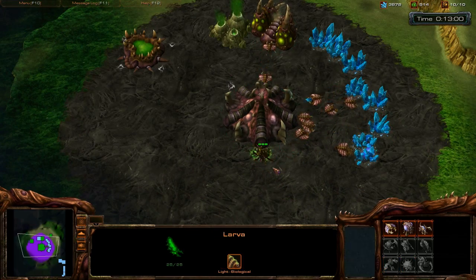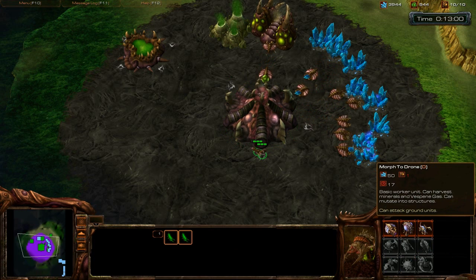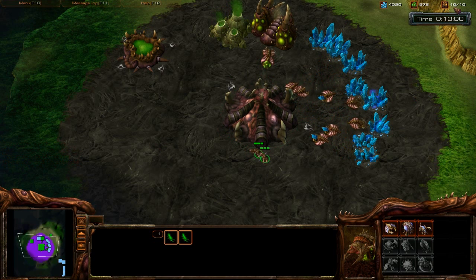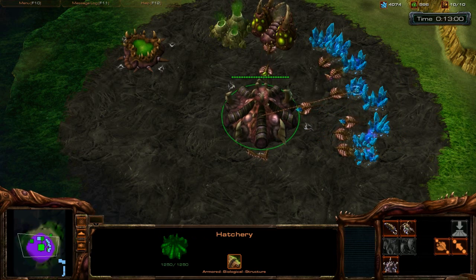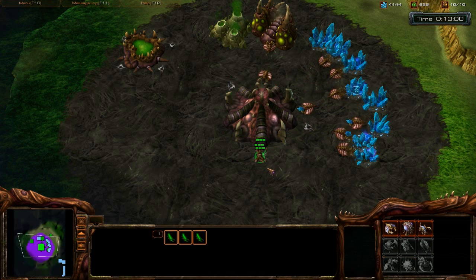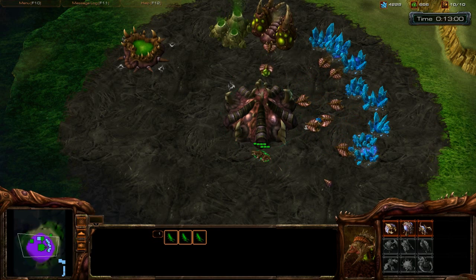You can also select an individual larva and build from it — for example a Zergling, now that the spawning pool is built. But if you try to build more drones, you'll see on the left: 'Too many underlings — create more overlords.' In the top right it says 10 out of 10, meaning you have 10 units on the map. To increase your supply — some people call it food — you need to build an overlord so you can field more units.